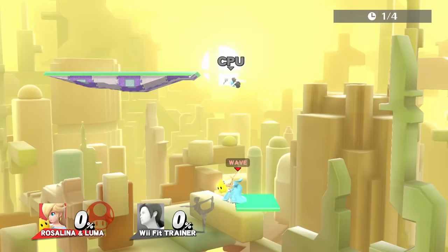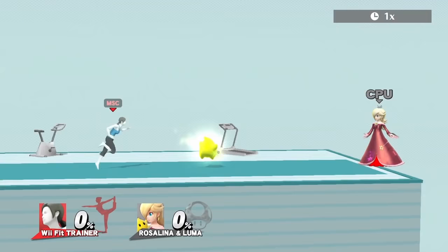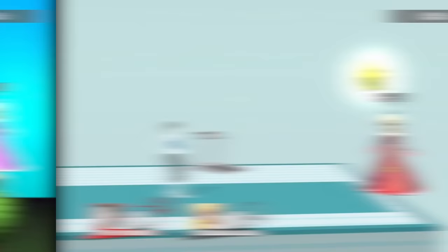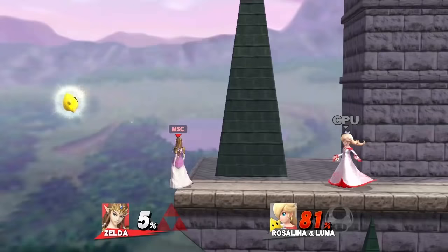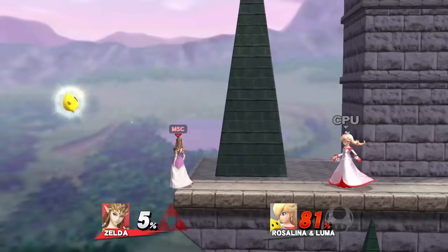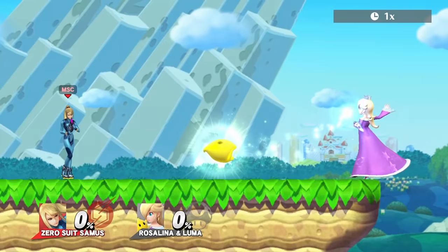Wii Fit Trainer's best move is forward tilt. Back air and up air are both useful for edgeguarding Luma. Dash attack can combo into another dash attack or forward tilt. Yoshi only has two moves that can launch Luma at full health: forward smash and dash attack. Dash attack is better since it comes out fast and travels fast. Back air is his best for edgeguarding Luma. Zelda's best move is dash attack — it hits Luma very far. For edgeguarding Luma, use neutral air. A combo to get rid of Luma is up tilt into a forward smash.